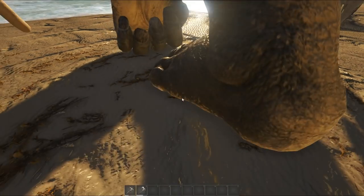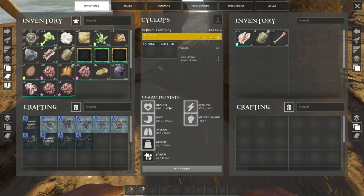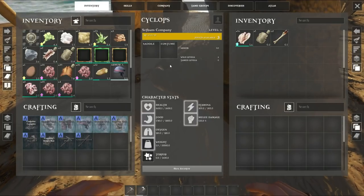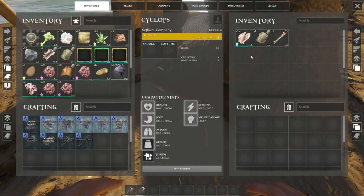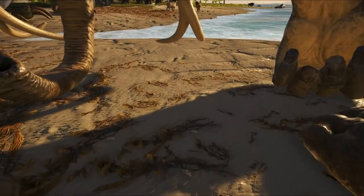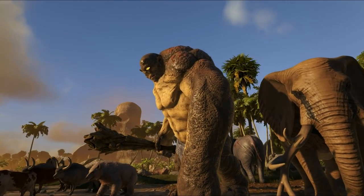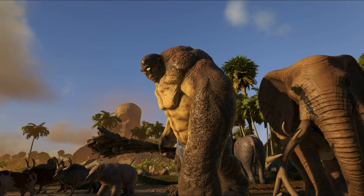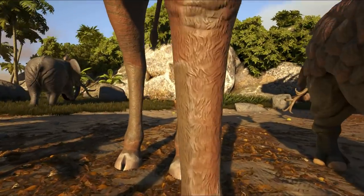Might as well look at the Cyclops, because we didn't do that. This thing is pretty darn OP compared to everything else. It's got a saddle, so I'm guessing this one's tameable. Just check out its eye — it's starting to get darker and it's starting to glow. I do like that detail.